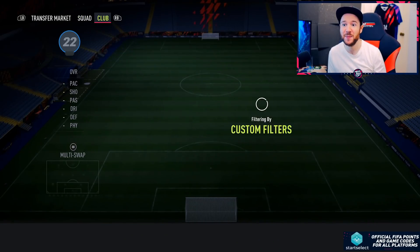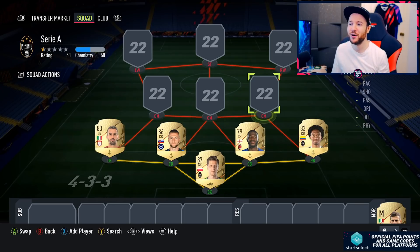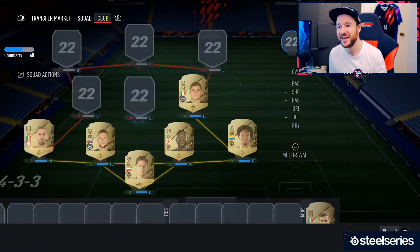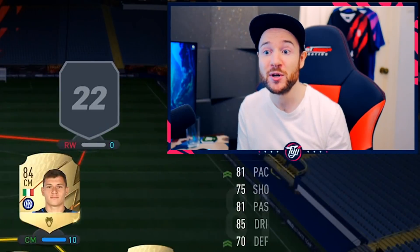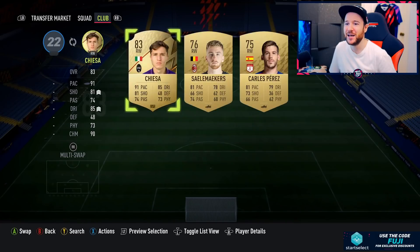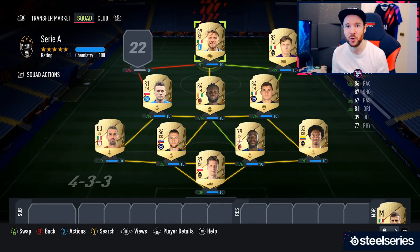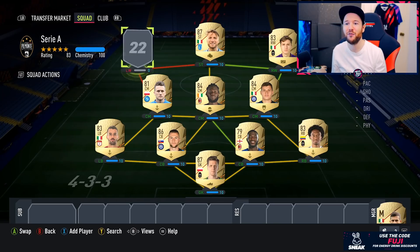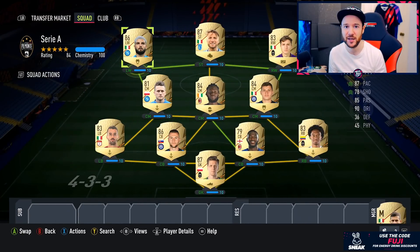Next to him is the beast Skriniar, 80 pace. Now every single one of you watching knows who the left back is going to be — but you're wrong. It's not Ferland Mendy, it's Spinozola. We're using him because he looks very good and deserves a chance. I'm also putting together a French team — Kante, Pogba, Mendy — so right center mid, you can't have a Syria team without this man. Alongside him for stability: Kessie. And for the attacking option: Zielinski, who I've played in Syria squads for the past three or four years.